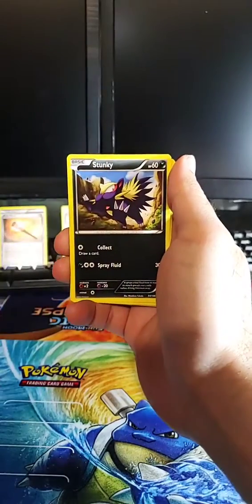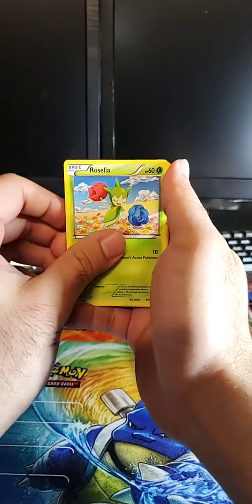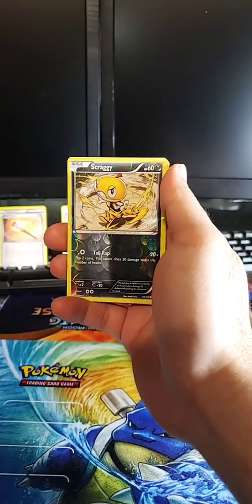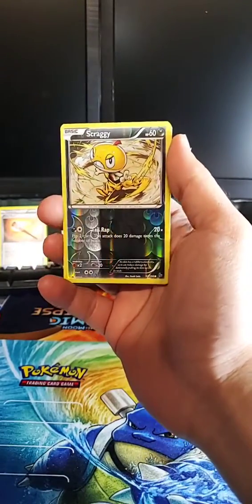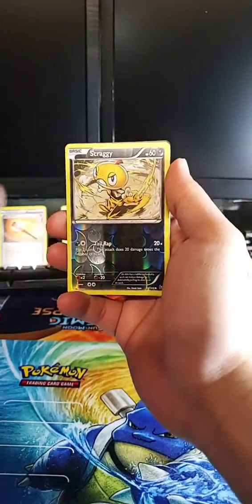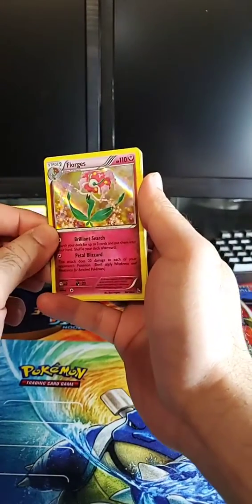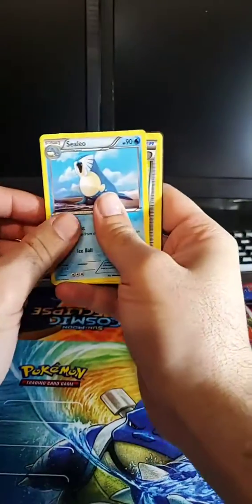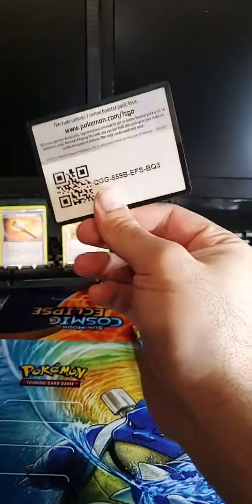Espurr, Stunky, a Roselia, a Duskull. The reverse is a Scraggy — which is funny because I just got a four-star Scraggy in Pokémon GO, so very excited about that. And a Phialone — holographic! Here we go, and here is the Celio, the Pal Pad, Roserade, and the code card.